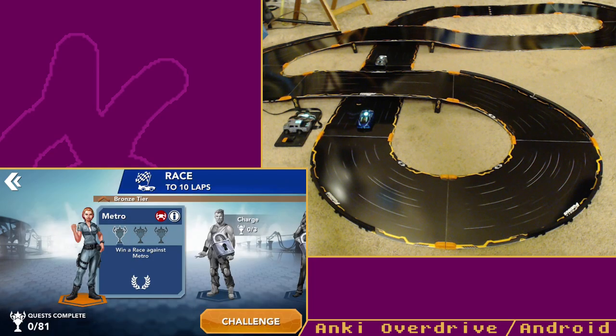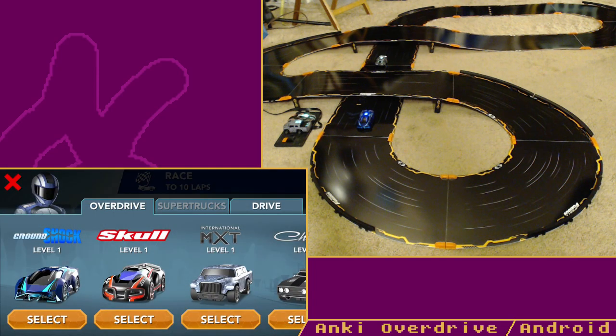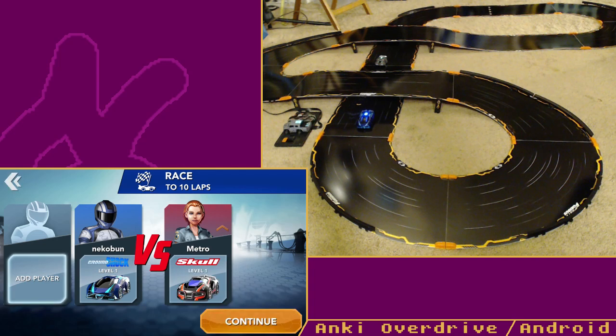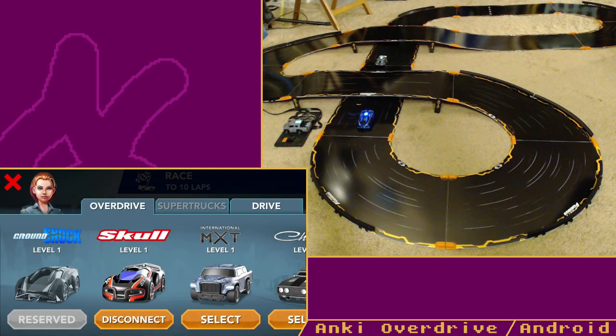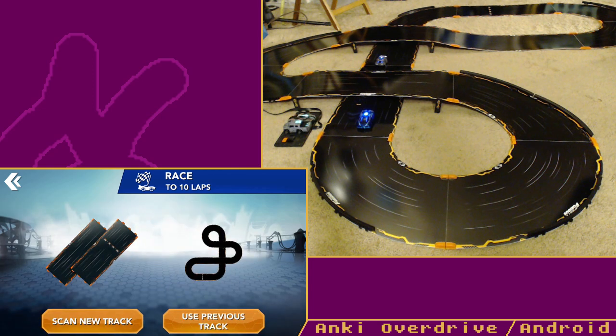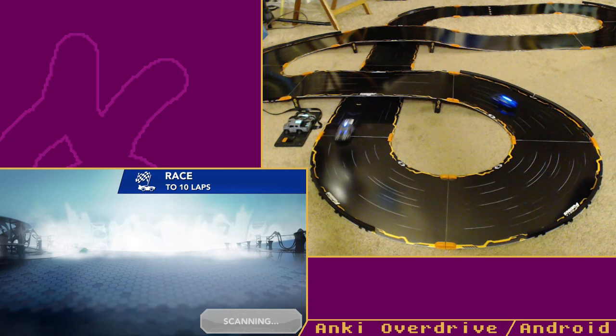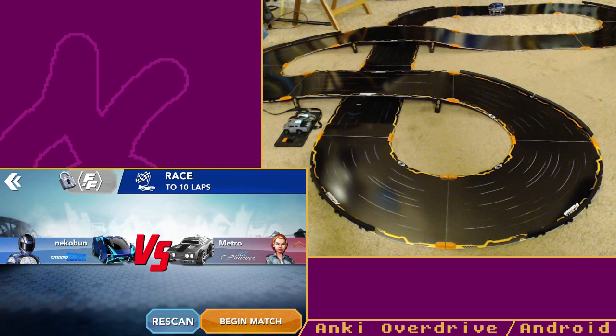Starting again — Skull is showing up and I'm going with the Ice Charger. Track scanning complete. Race — complete 10 laps to win. Hold and slide the throttle to move your supercar; tilt to change lanes. Change lanes to drive around your opponent. Race begins in three, two, one.